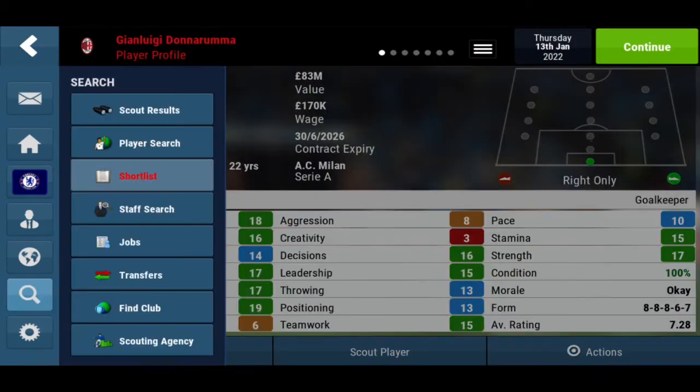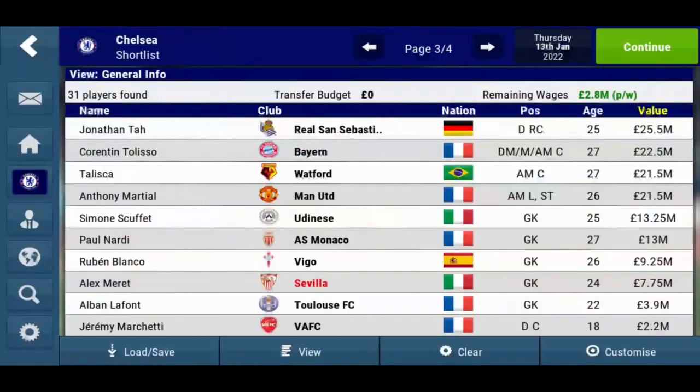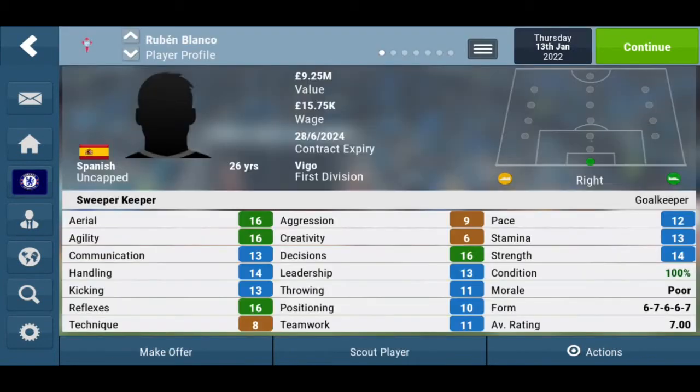So Ruben Blanco — I don't think there was much change. He still plays for Celta Vigo, and this is only because no big club signed him, so he really did not have a chance to develop. However, his statistics have gone up — his aerial and agility are now both 16, which is good. For his rating, he's on 9 million right now.